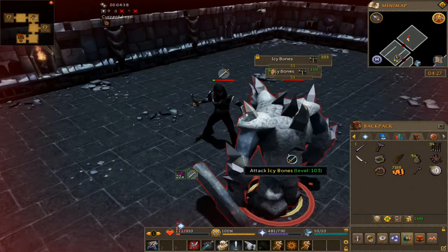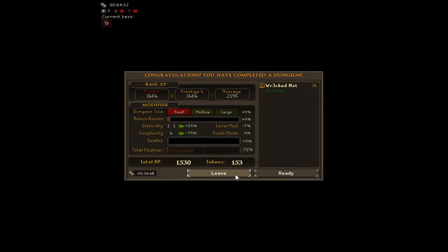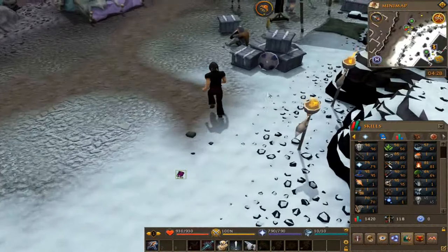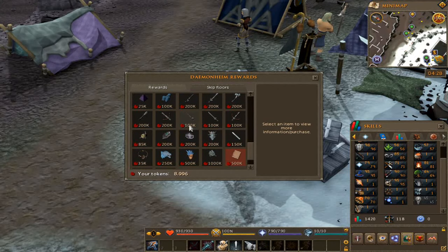Die! We had like bad armor for that run — I need to start binding gear. 153 tokens, let's go check. Also, 70 Dungeoneering unlocked. One of those runs took us from 7k to basically 9k — you can see it scales. Also want to do larger dungeons, that'll also be better.